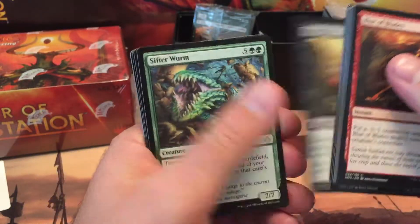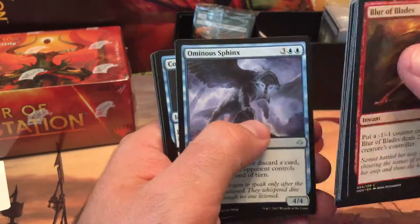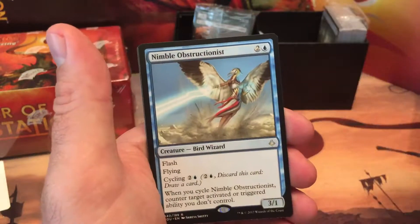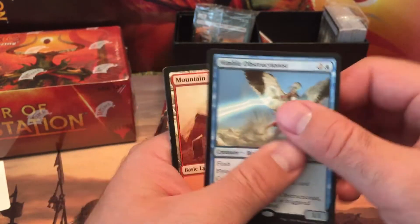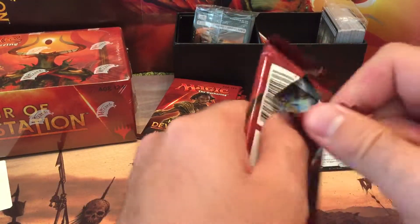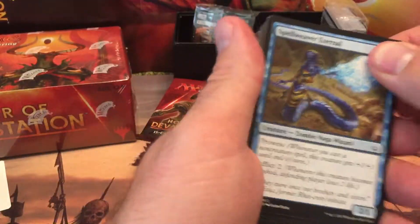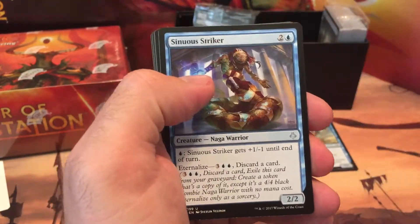The value of this set is pretty low, not too impressive. Sifter Worm. Ominous Sphinx — I just ordered that in foil for my Sphinx EDH deck. Nimble Obstructionist. That's a good rare — I pulled that in foil at the pre-release. It was like an $18-$19 foil, but now it's down to like $12-$13. This set is just going to keep going down. I shouldn't be surprised.